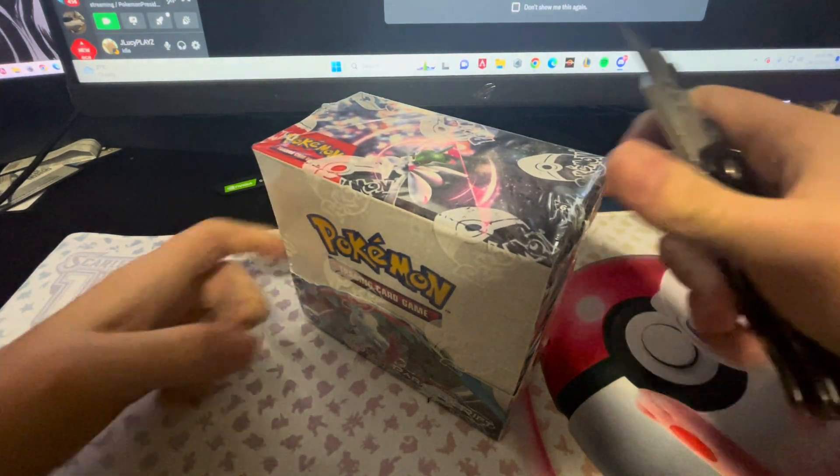Come on. We've got a Wimpod, an Elekid, Tinkertuff, Trubbish, Minior, Semipore, Zepstriker, Pantsir, Gabite, and a Chi-Yu.